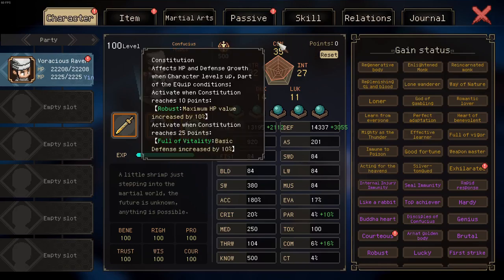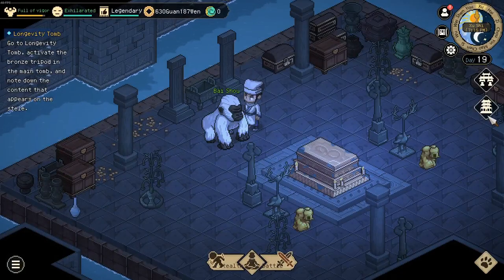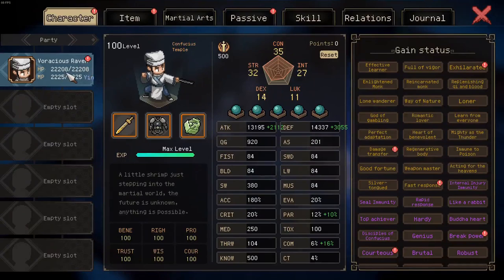The prerequisites for defeating the inner demon are to get the forest chair note, which is the bottom-most note at the end of it, and to have access to the heaven tower. We use the heaven tower to get down to one HP — if you lose a match in the heaven tower, you will be set to one current HP.